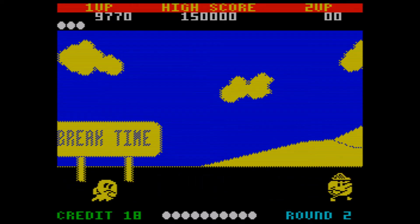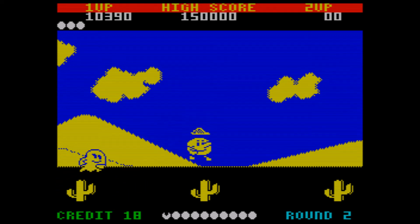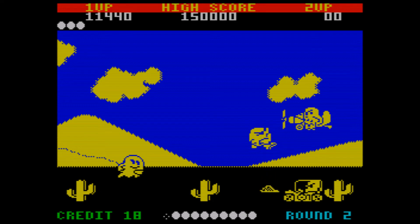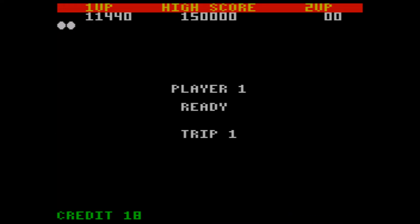The idea is basically you've got to get Pac over to Fairyland, in which case you'll be granted a special pair of flying boots. Then you can fly all the way back to the start and you're into the next level.